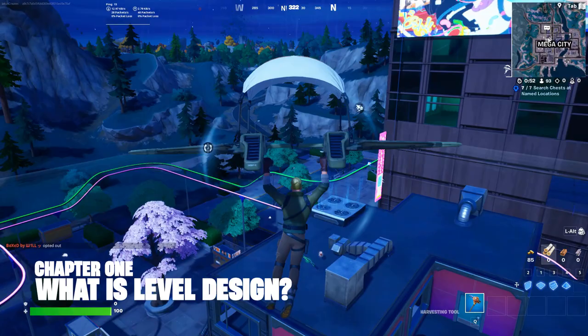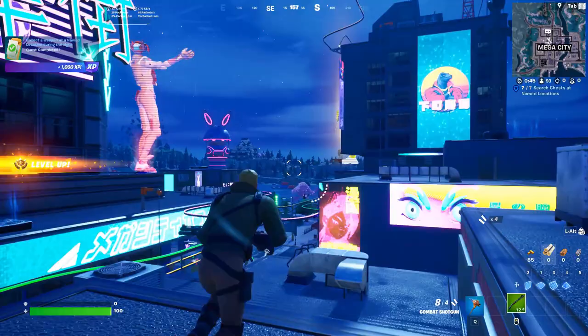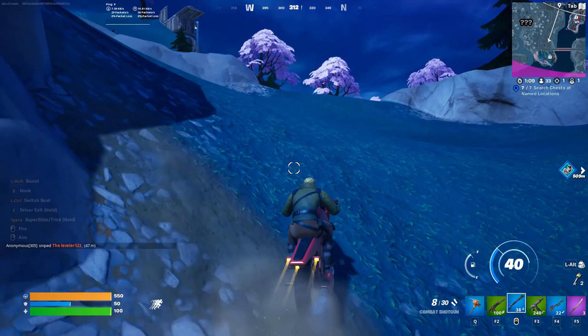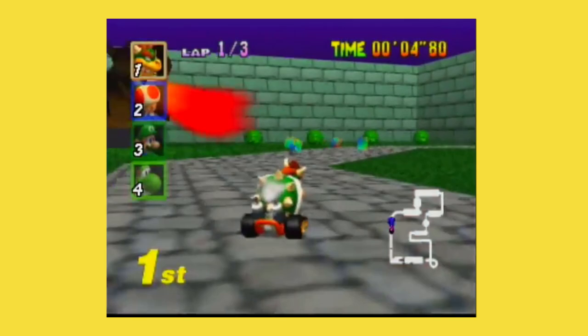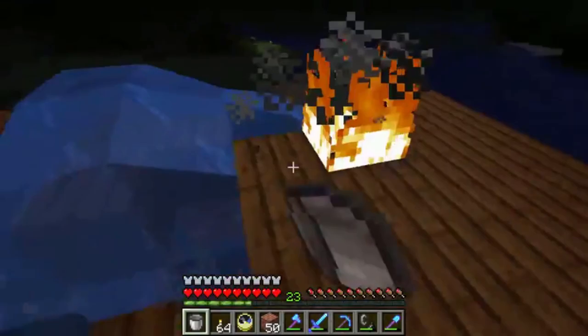So what exactly is level design? To put it simply, level design is the practice and process of creating the world that makes up a video game. This world will be the playing field for any player where they will explore, defeat enemies, solve puzzles, and encounter and overcome obstacles. Every game has a world: Mario Kart has its courses, Minecraft has its procedurally generated infinite landscape, and Fortnite has the battle royale island. In Fortnite Creative this would be your user-generated experience built from the ground up by a passionate solo developer or small team.